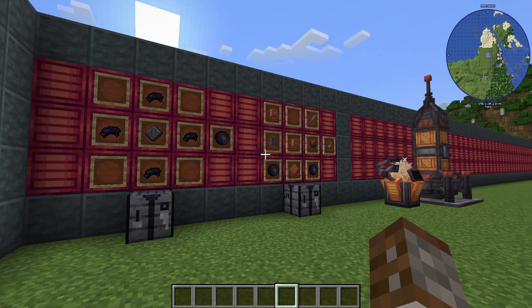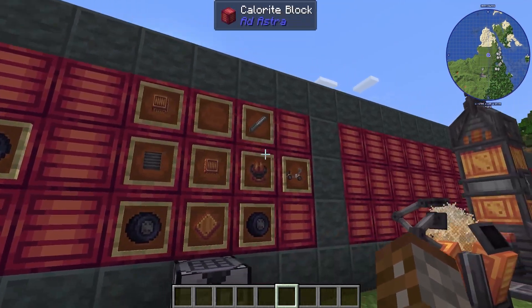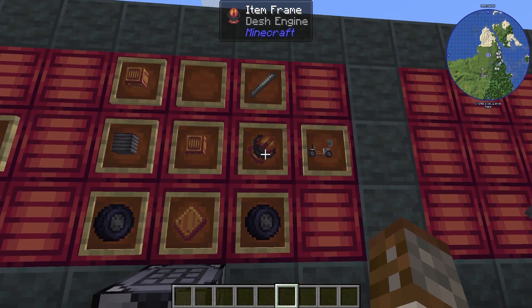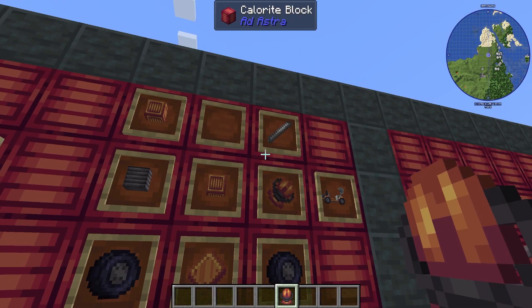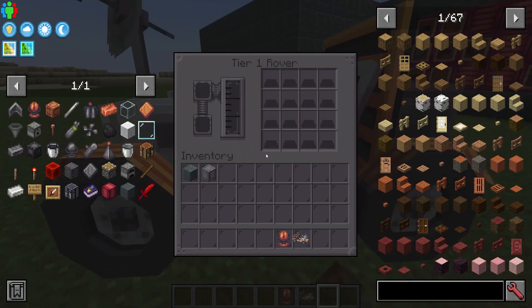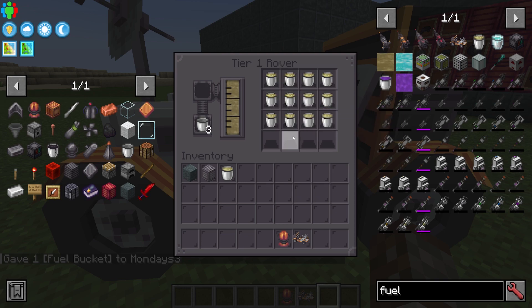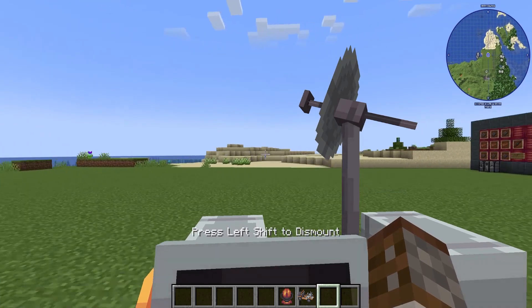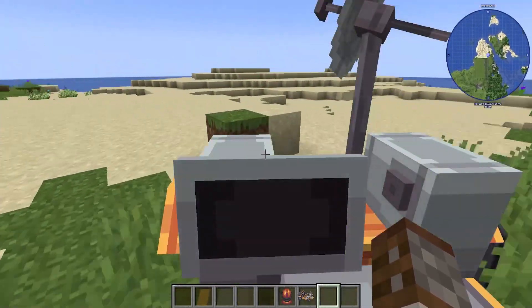The last thing we can make is a rover. First we need wheels made with black dye and steel, then the rover itself is made with a Desh engine — basically an upgraded engine using Desh plates instead of steel — along with some Desh blocks, steel blocks, and an iron rod. Hold shift and right-click to access the rover. It needs fuel just like the rocket does. Put fuel in and it works basically like a horse — you roll around and it can go up one block, though it can't jump.